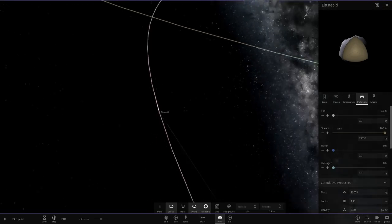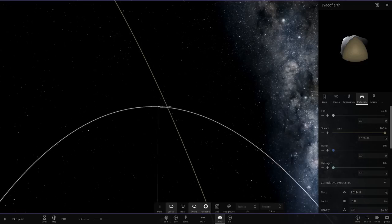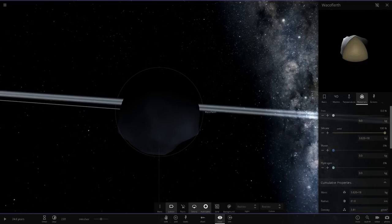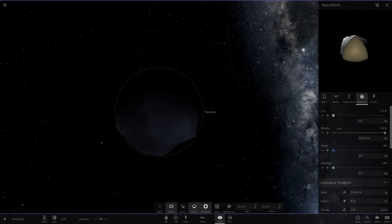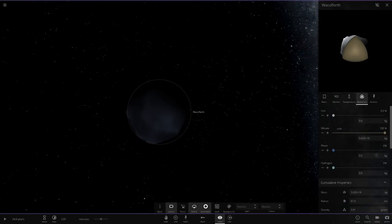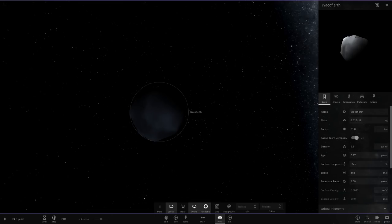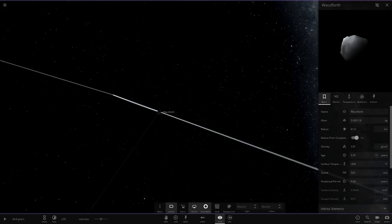Now we've got Wacko Floref — sorry if I'm saying that wrong. This one is also silica, absorbs all the light it receives, with zero albedo. It probably doesn't receive much light this far out anyway, so it won't be very hot. It's 61 kilometers in radius with a low mass.